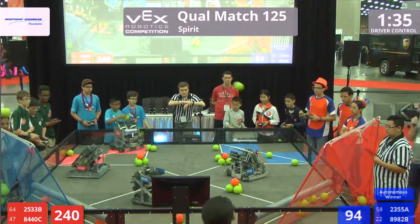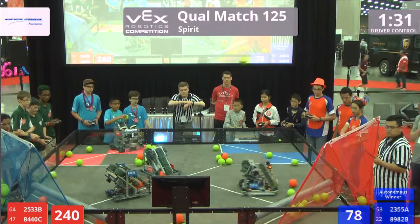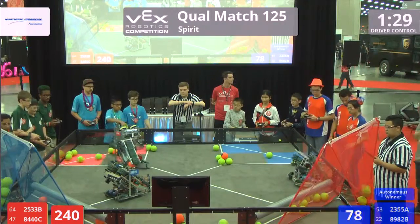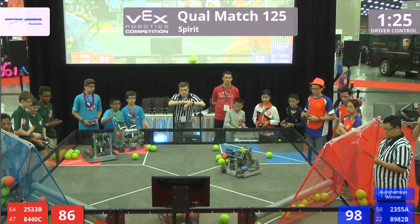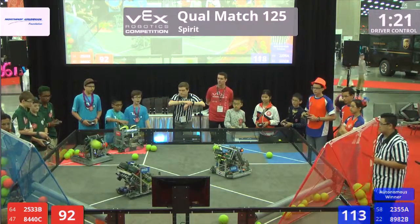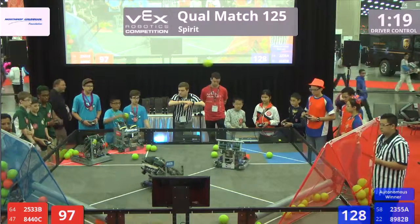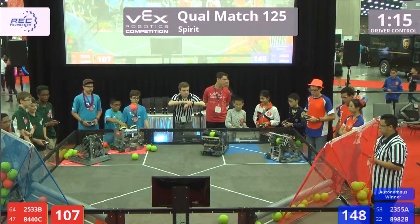And that's 8-9-8-2-B adding more and more balls to that high goal. Not to be outdone, though, the red alliance starting to use their human-loaded balls. That's 8-4-40-C. Shot after shot, some hitting, some going to the low goal.